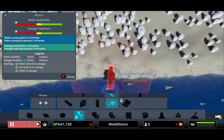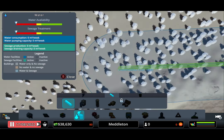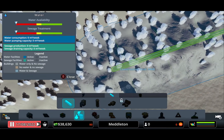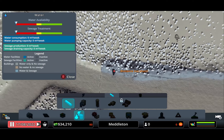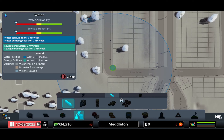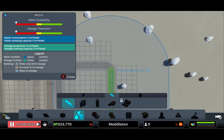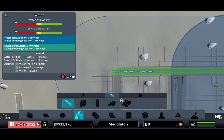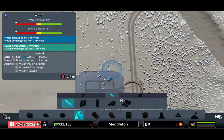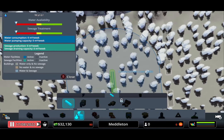Now for water, we'll go here and dump out our sewage away from where our drinking water is, because we don't want our citizens to drink sewage — it's not very healthy. Then we'll build out just a little place here and connect our water to it.